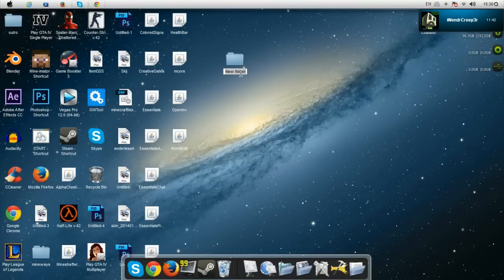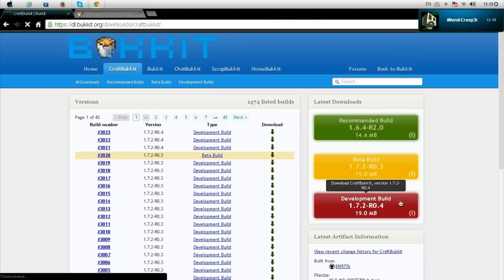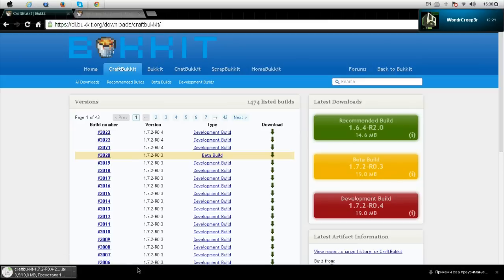We're going to make a new folder and I'm going to call it 'server'. Not so hard, right? Now I'm going to leave a page down below for the Bukkit. First, go to CraftBukkit and download the development build. It's also working for 1.7.2 and 1.7.4.